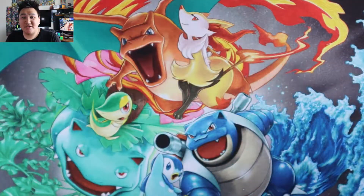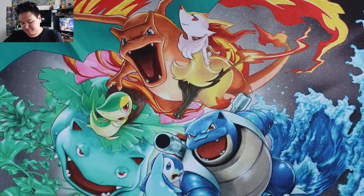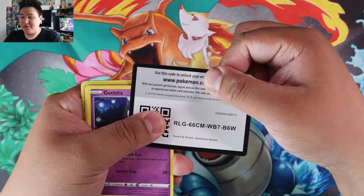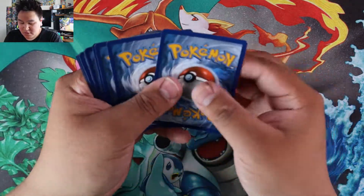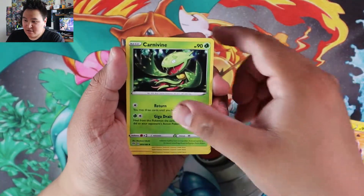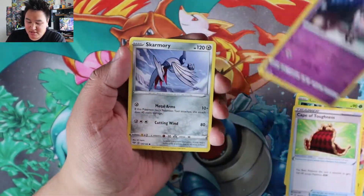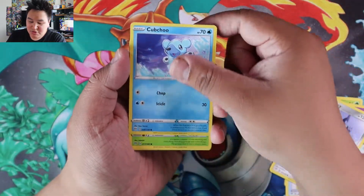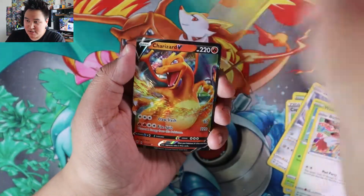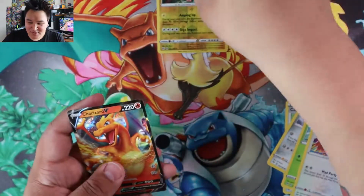Let's get into some Darkness Ablaze — another chance for that gold Rillaboom I'm still chasing after. One, two, three, four. So we have Dark energy, Farfetch'd, Carnivine, Cape of Toughness, Gothita, Skarmory, Cubchoo, Wimpod, Bunnelby, Reverse Dracozolt, and another Charizard V — that's my fourth one, nice!